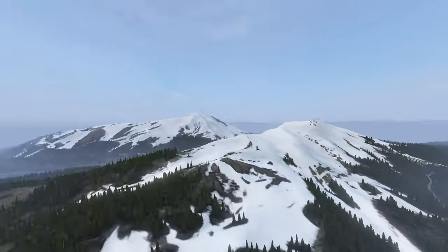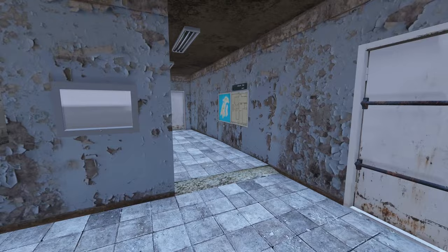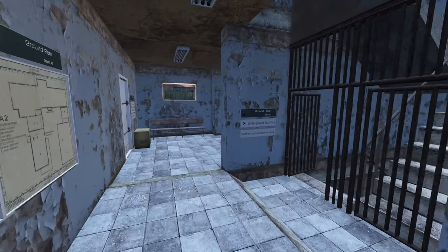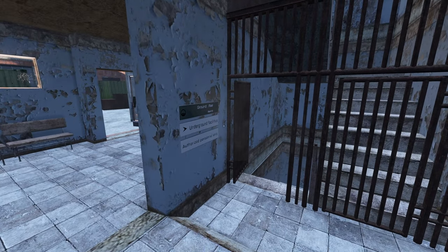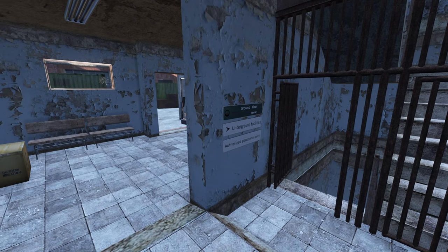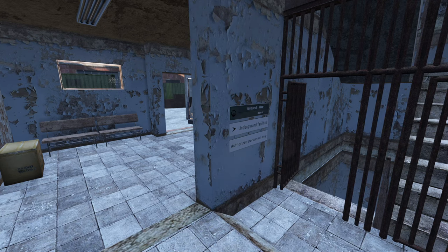If you guys like more of this content, please leave a like and comment. Athena 2 is the biggest underground bunker on the map, and this is where we are currently heading. I'm playing on an offline version, but on this version the same loot spawns exactly as it would on a normal multiplayer server, and zombies would also spawn normally. Spoiler: I am going underground.